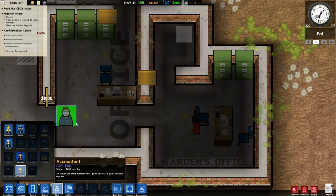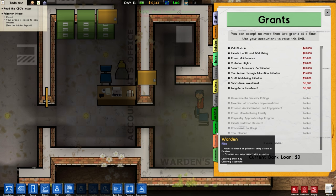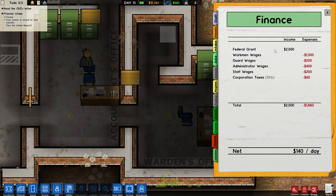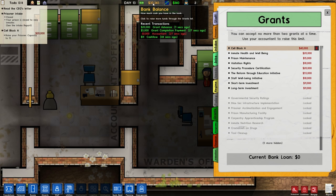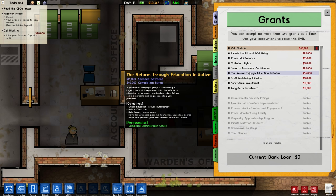She's done her research - accountant, there's our accountant, fantastic. What will be unlocked? Let's get a grant - wow, look at all this stuff. Finance, programs - still locked. Cell block A - I'll take that, boom! Look at all that money, it's insane. We can take another one - prison maintenance, unlock maintenance, cleaning, grounds, foreman's - that sounds very good to me, keeping the place clean.